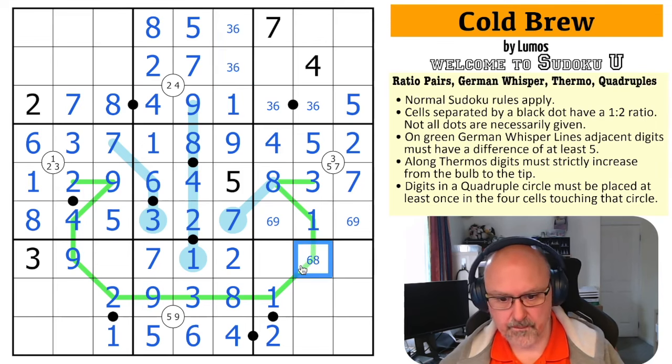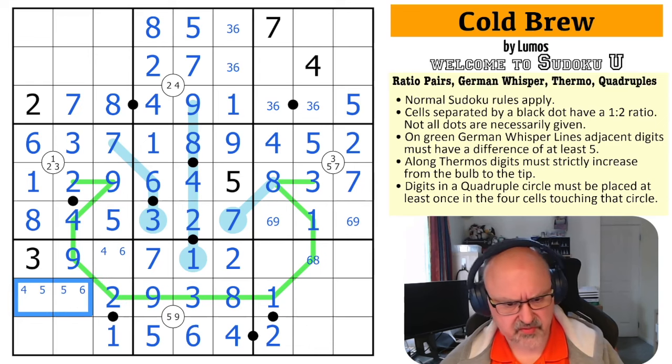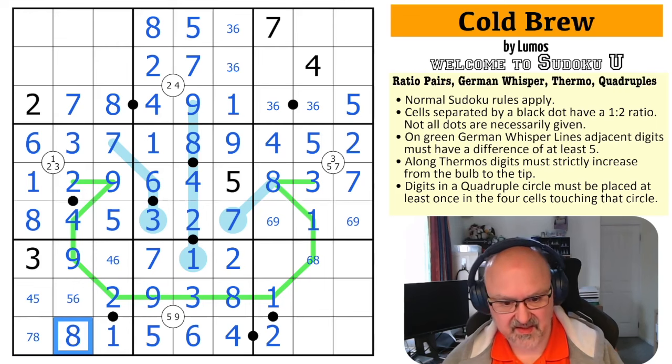There's no seven here anymore. Six in this box is in one of those two. Four is in one of those two. Five is in one of those two. This is a four-five-six triple because I can't put four, five, six in here — so that's a four-five-six triple. That can't be five, that can't be four, and that can't be six. These are seven and eight, and the seven looks down making that the eight and that the seven. One, two, three, four, five, six — these are three and nine, and the three looks down making that the nine and that the three.